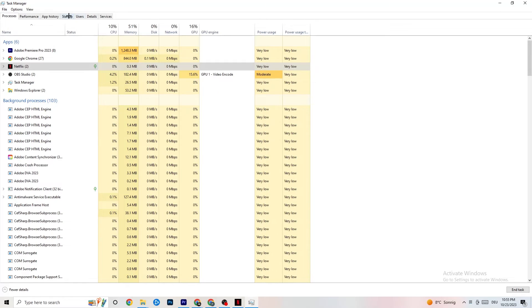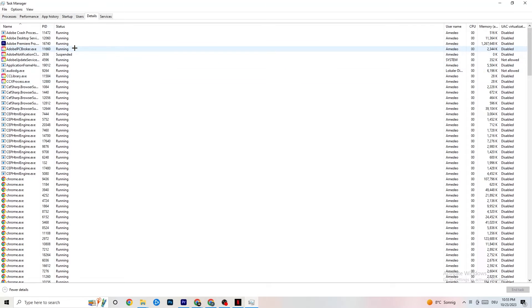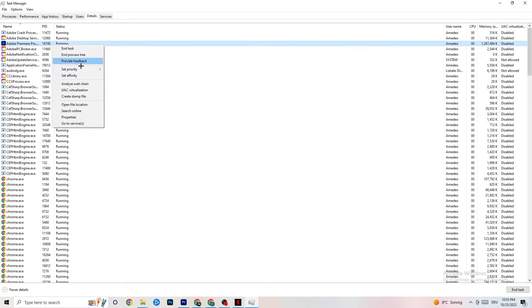In Task Manager, go to the Details tab. Find your game application — even if it's not showing but running in the background — right-click it, click 'Set Priority,' and choose either High or Real Time depending on what works better on your device. This directs your PC's performance into the game.